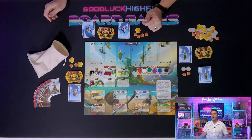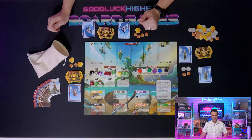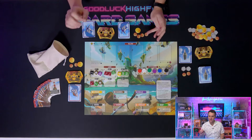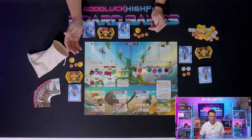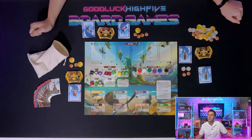Expect your first game to go about 90 minutes or so with four to five players, slightly longer with six. After everyone's got their sea legs, you can play the game in the same player counts in about an hour or so. But how will I gain my ill-gotten loot? By following the pirate's code.